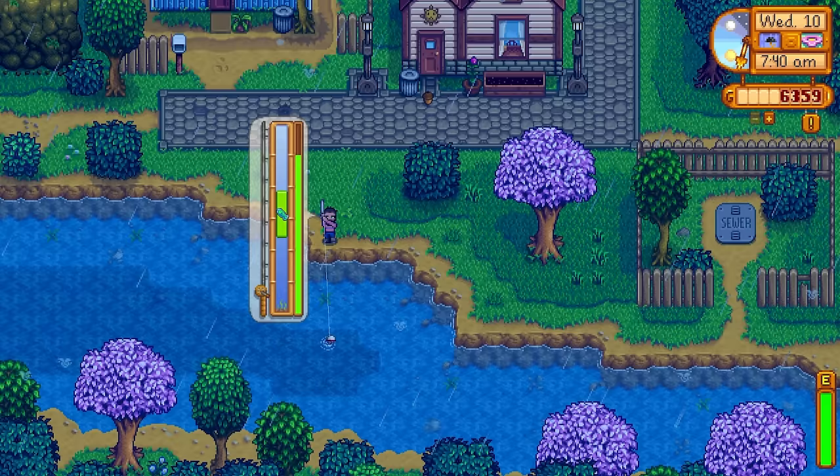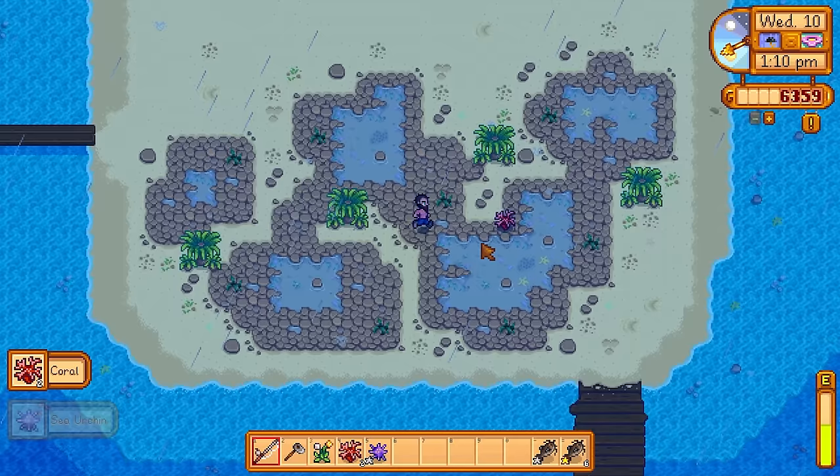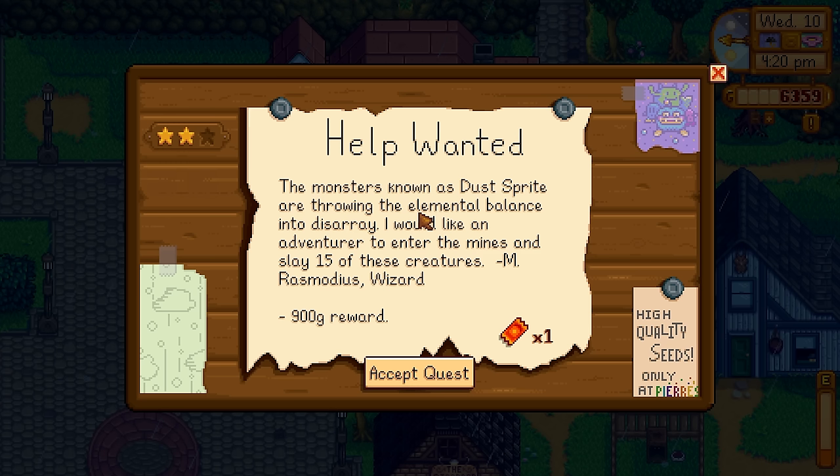Because it was raining, we're going to attempt to pull up even more catfish. We're also going to go down to the tide pools to see if there are any forageables. The reason I wanted extra forageables was to make the bait maker machine — I needed some coral, a sea urchin, and some iron bars. I wanted to put in catfish to get back catfish bait so I can pull up even more catfish to make a profit.